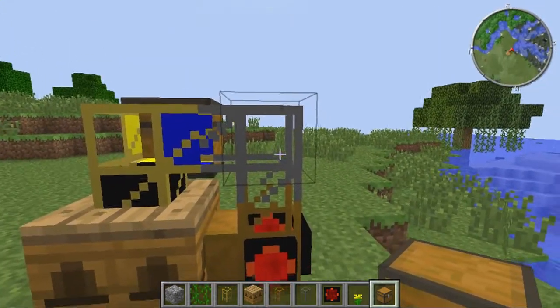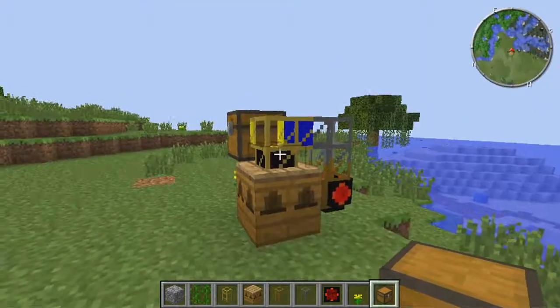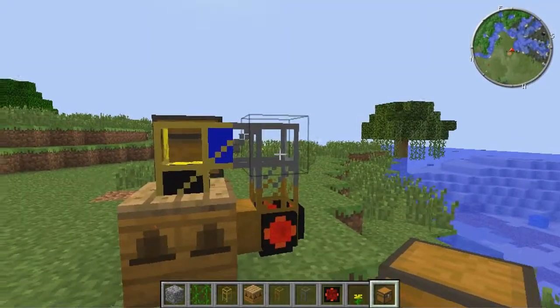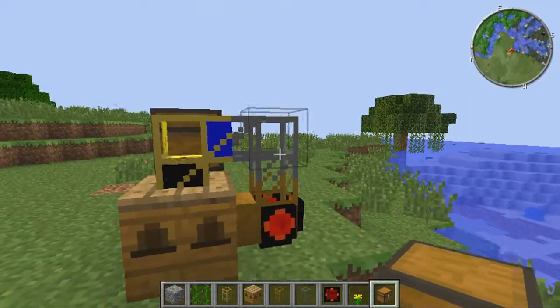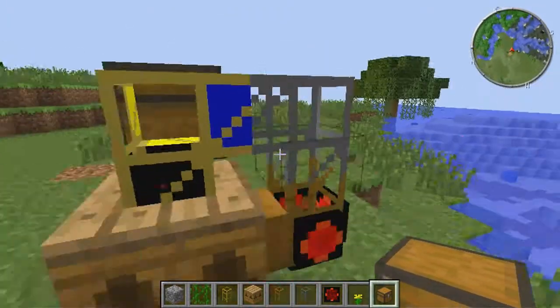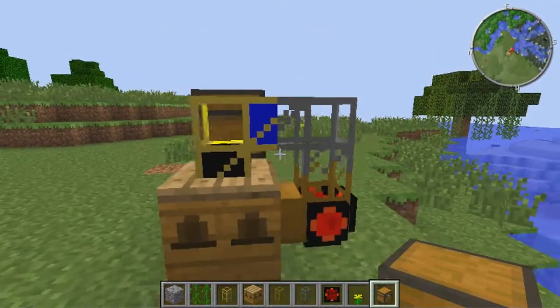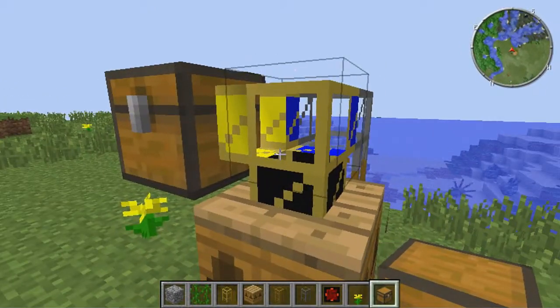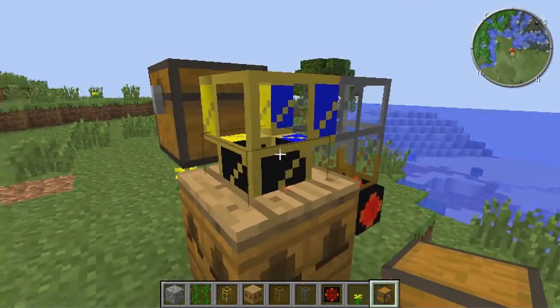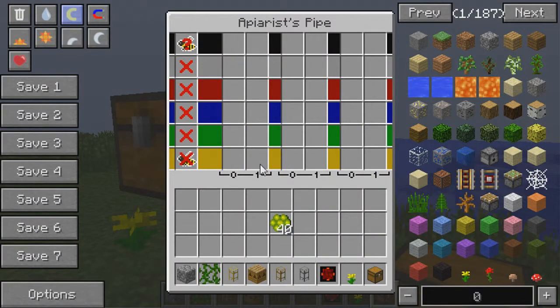We also have a cobblestone or stone transport pipe. If you have apiaries right next to each other with this same setup, you're probably going to want to do alternating stone and cobblestone going down your line. And then we also have our apiaris pipe. This guy kind of looks like a diamond pipe, which makes sense because you needed the diamond pipe to make it. But it has a color-coded system, and it's basically not as complicated as it looks. It has all of your colors right here — this is your white.